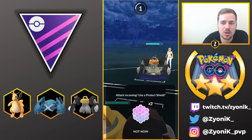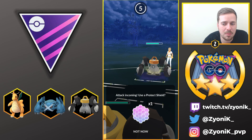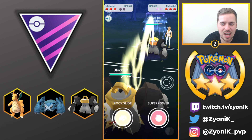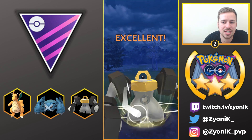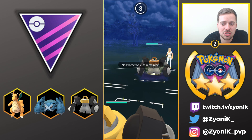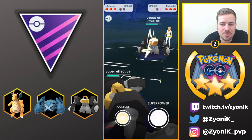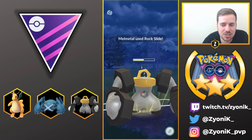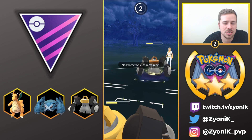I respect the first Superpower and put up a shield, since it does the most damage before the attack debuff kicks in. I guess she'll go for another Superpower and try to bait, so I put up a second shield — and now I have zero shields, which isn't great. I go for Superpower myself, but in hindsight I should have gone for Rock Slide expecting her to shield it. She's doing a great job reading my moves.